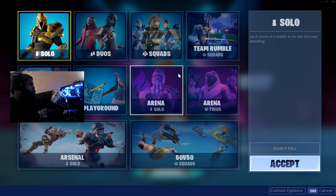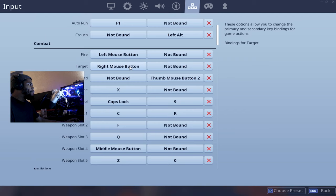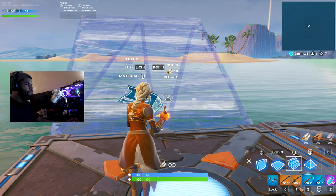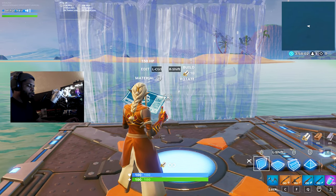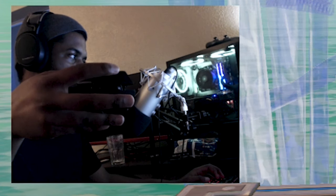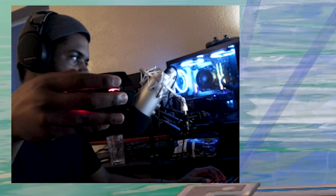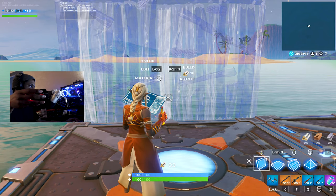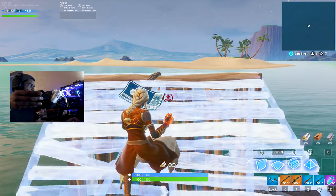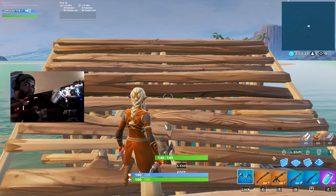I really want to stream, but we're going to get into some solos. Before that I'm going to open up a creative and show you how I tunnel, how I use three edit binds, and how I tunnel. So the first thing — this is my island. I use scroll wheel up for my ramp and scroll wheel down for my wall.